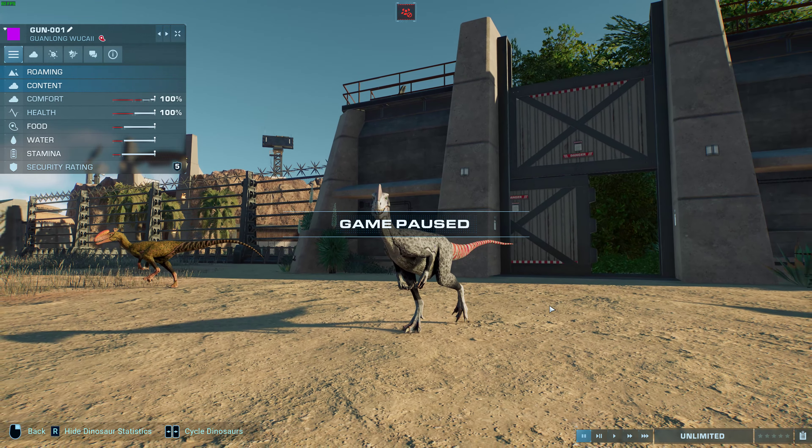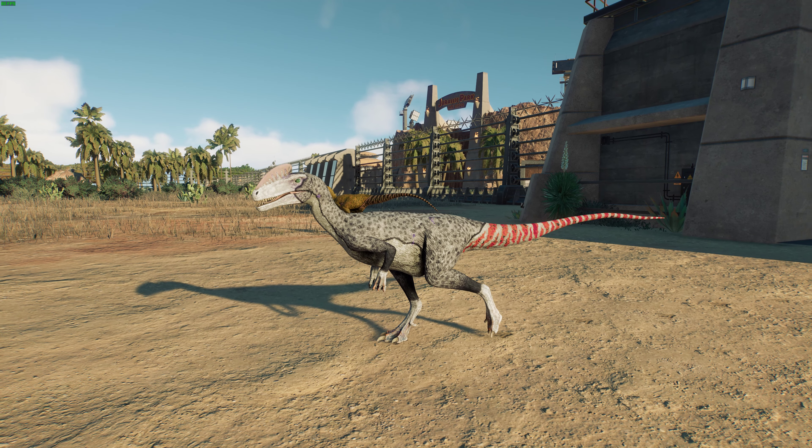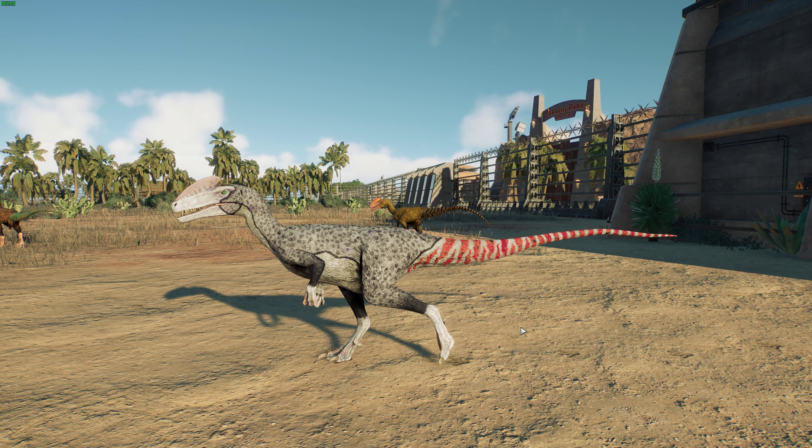We're starting off with an early relative of the Tyrannosaurs. This first mod is Guanlong, made by Haaswak Tree. Here we are — this is Haaswak Tree's Guanlong. It's doing the bug thing again that it does nearly all the time, which I think should be fixed. Anyway, we have got Guanlong right here.